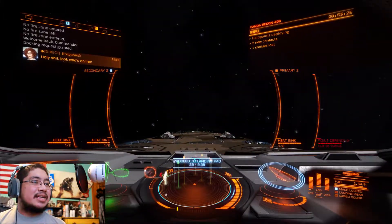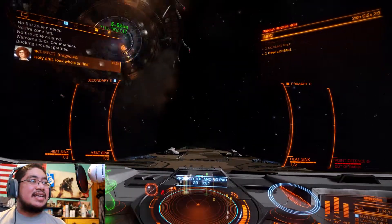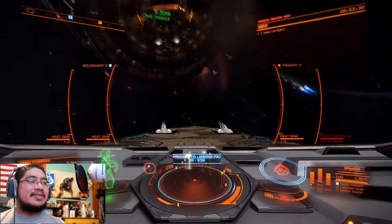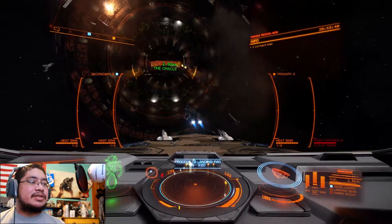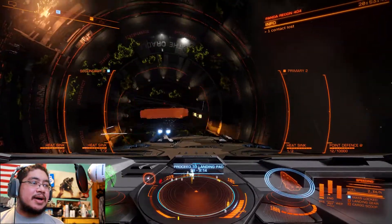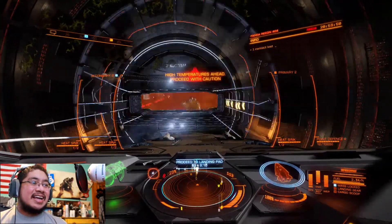I got my friend here trying to message me, so I'm gonna make my descent in. Even the front looks like it's fucked up. Players have tried to coordinate with each other on who's going in or out — we got another Anaconda going in, so let me just come in right behind them. Hopefully we won't hit each other. I'm putting my full pips on systems. Approach is good — keep an eye on your temperature gauge.